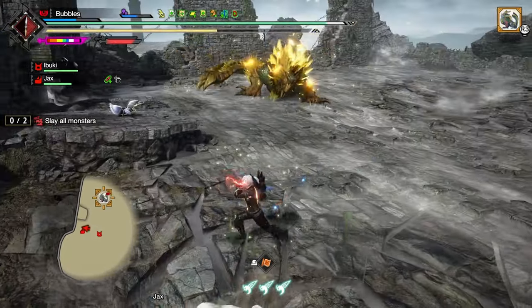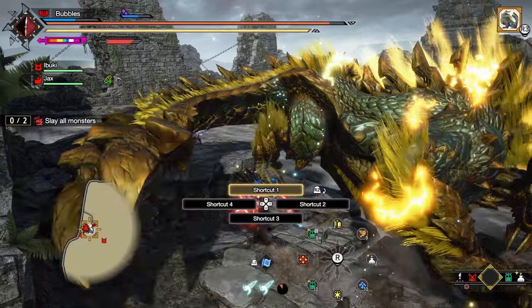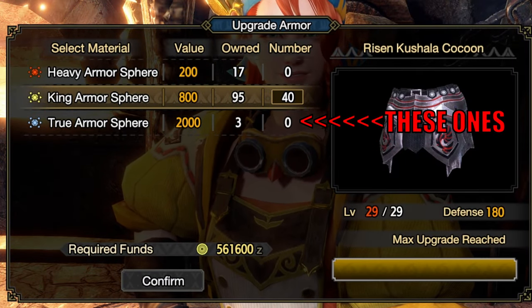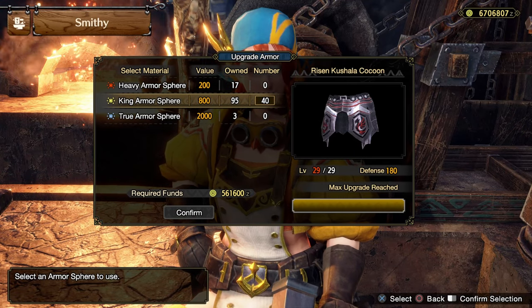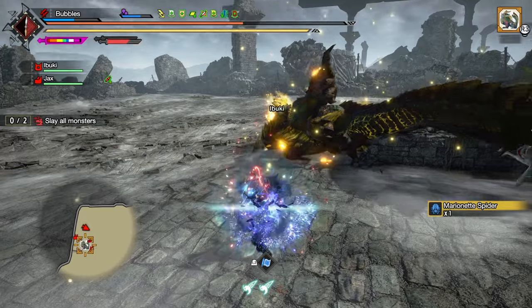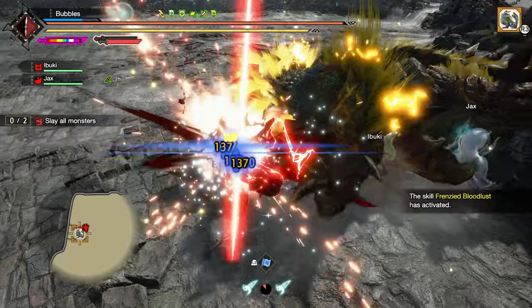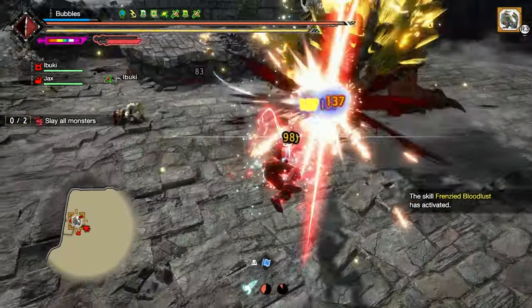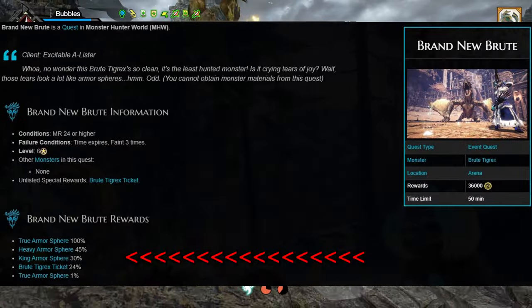The most plain and simple solution is to give us an event quest that gives us 16 to 20 true armor spheres — those new shiny blue spheres you've been teasing us with since that random little update that gave us 10 of them a long time ago. Do not tie this quest to a hazard or incredibly difficult monster, as it will no longer be worth the effort compared to running the rock lizards. I would suggest something like a Wrathion, or if you want to keep it simple and copy Monster Hunter World, make it a Tigrex again.